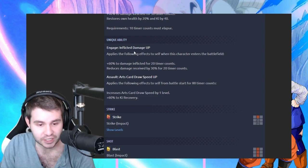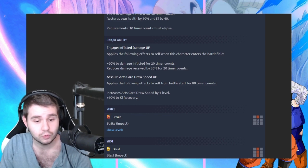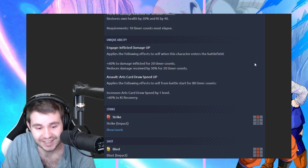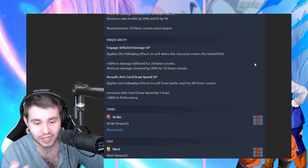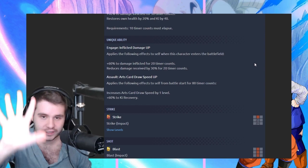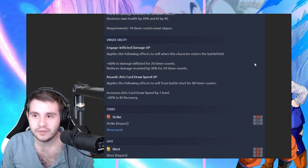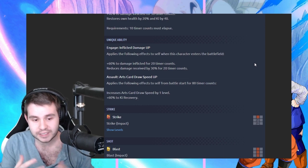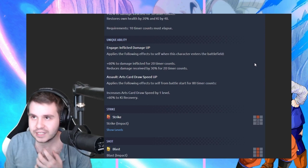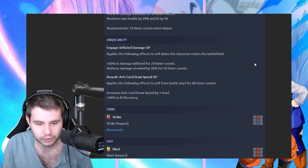We got the unique abilities. We got Engage and Flick the Mage Up, so it applies the following effects when he enters the battlefield. 60%! That's actually really good, and this gives him a lot of explosiveness. I'm looking at this from just base value, so it's very possible that this will still not be very relevant, but 60% is nothing to scoff at, and then that reduction of damage can be relevant.